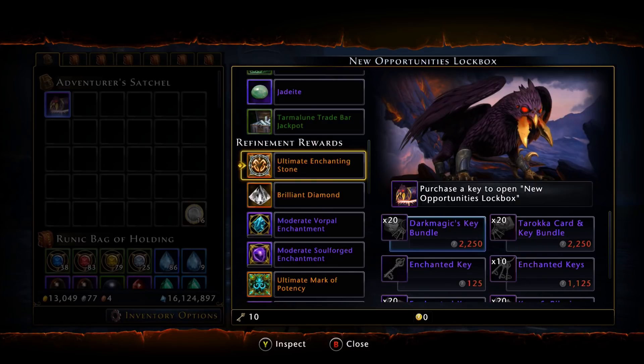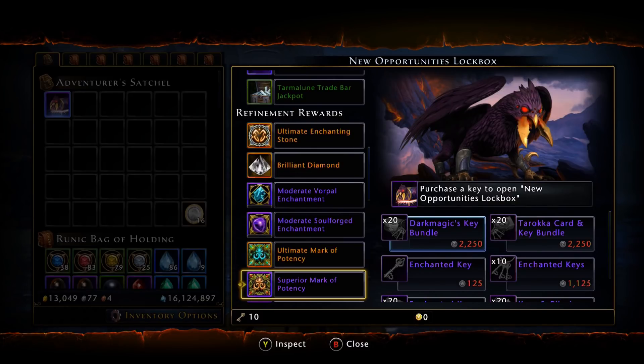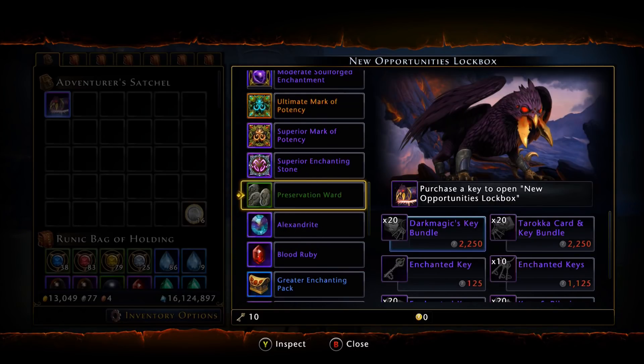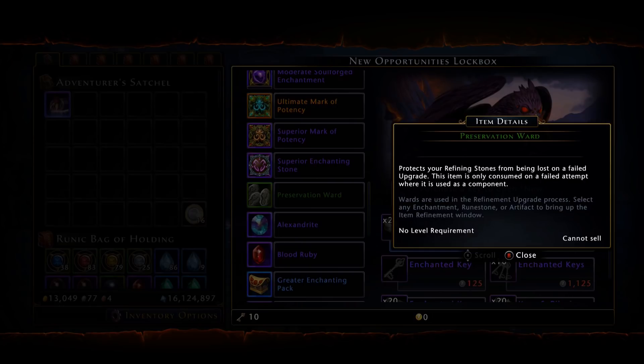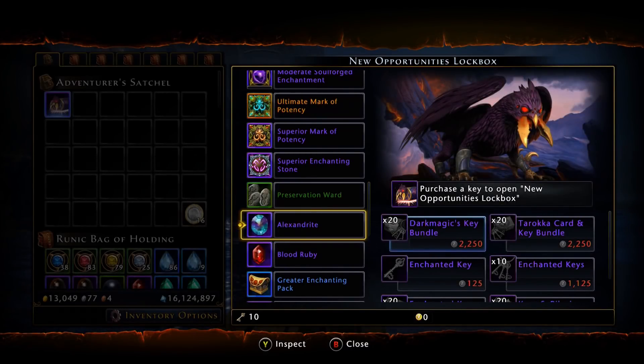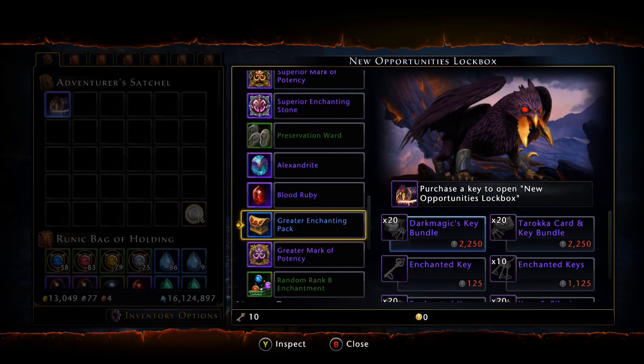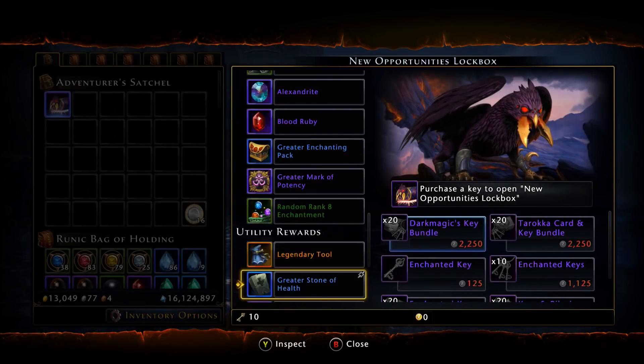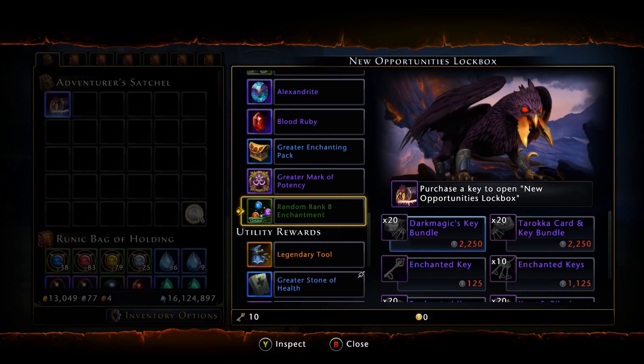Moving on to the refinement rewards: at the top we have the ultimate enchanting stone, followed by the brilliant diamond. In this lockbox in particular we have the vorpal enchantment as well as the soul forge. We also have ultimate marks of potency, superior marks of potency, and superior enchanting stones, followed by five preservation wards, the alexandriite, the blood ruby, the greater enchanting pack — which always rewards one jadeite and five greater enchanting stones — the greater mark of potency, and finally a random rank 8 enchantment.